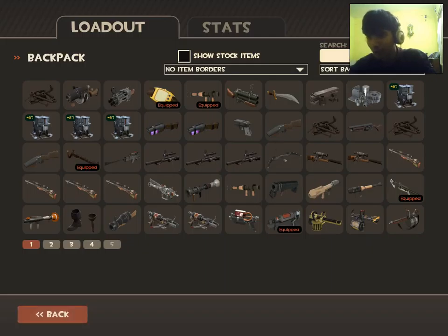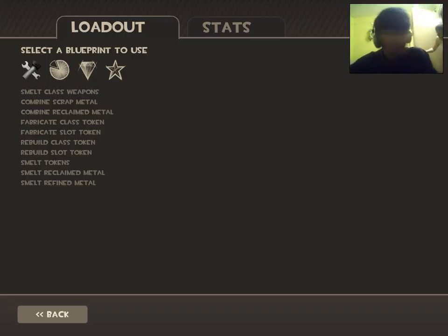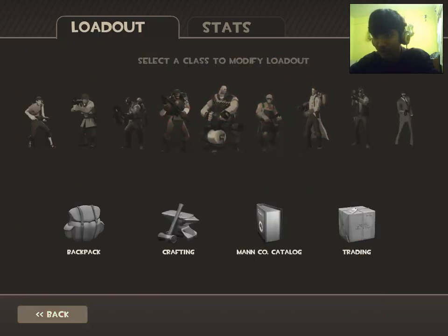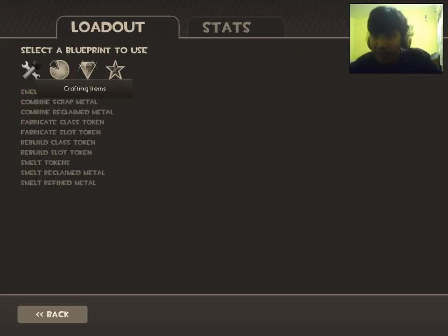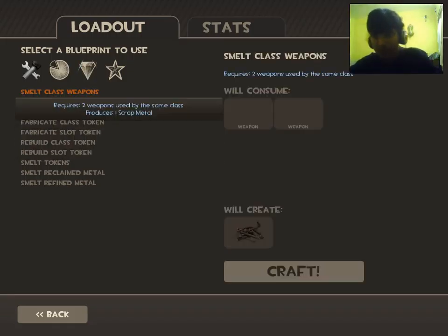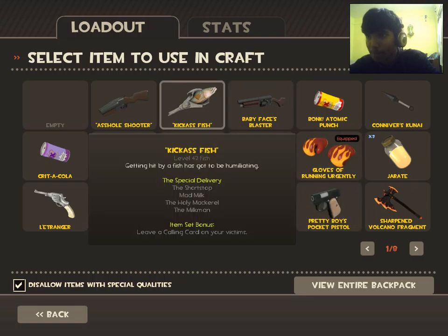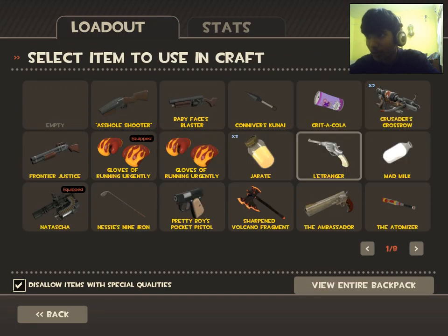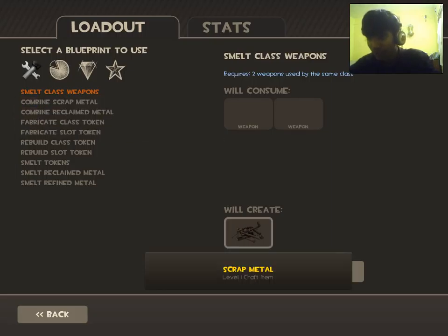After that, the second part is crafting. It's a bit complicated but not very hard. When you combine two weapons of the same class you get something called scrap metal. When you combine three scrap metal you get reclaimed metal. When you combine three reclaimed metal you get refined metal.